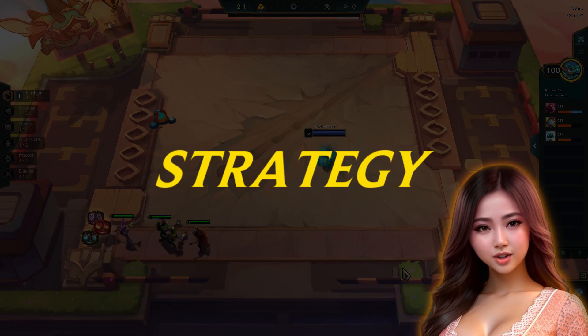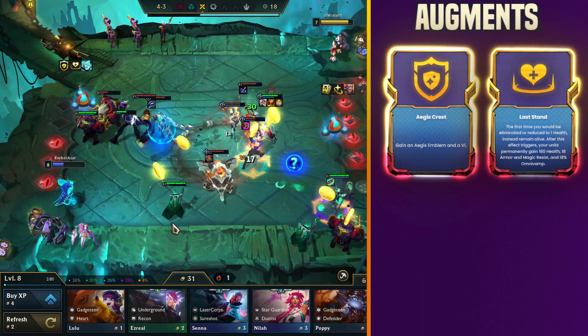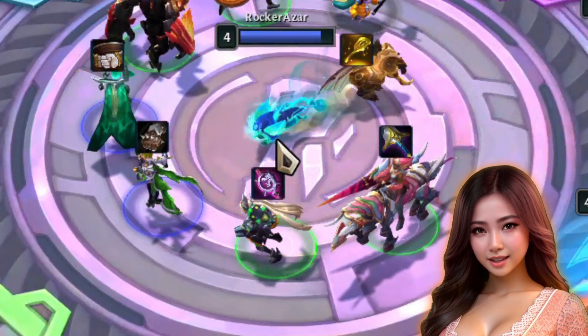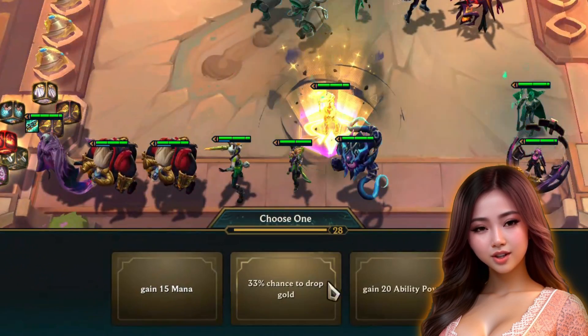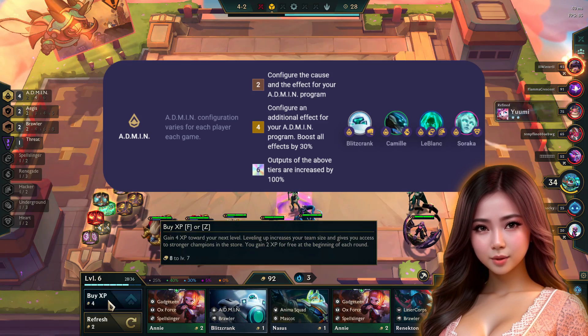Let's see more about gameplay strategy. I chose Aegis Crest and Last Stand as my first and second augments, and Berserk as my third character augment. Luckily, I got two spatulas from the carousels, so I opted to go for the strong Admin origin and selected the gold chance drop as the effect. Admin programs a custom configuration for each player every game.